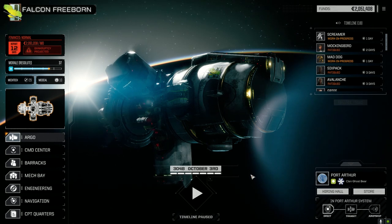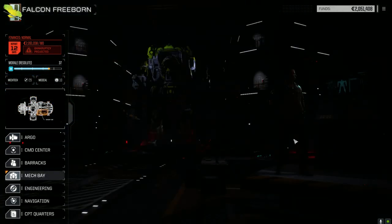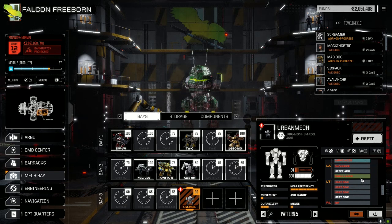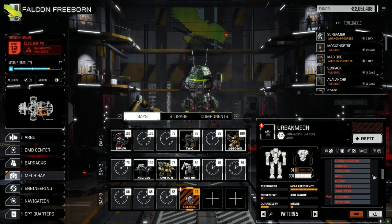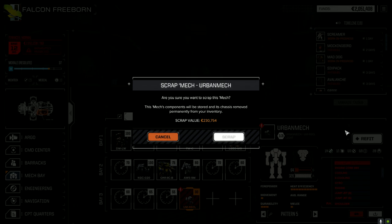Let's have a look at that Urban Mech before we sell it. It doesn't have much left in it — just the stock version, small laser and AC/20. How many rounds does it carry? Five shots — it carries five AC/20 rounds. Ditch a heat sink, ditch the jump jets or something. Whatever, let's scrap her. 230,000 — not bad.